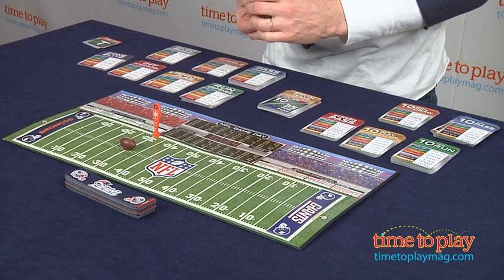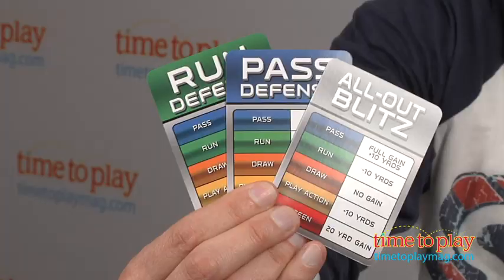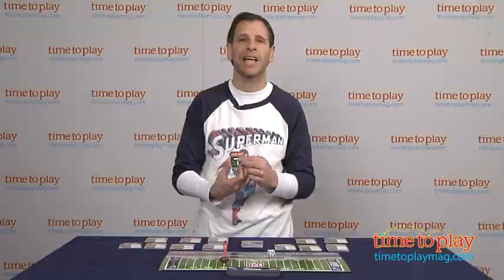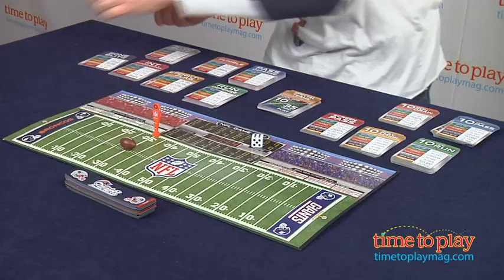You also have your first down marker and obviously the football. There's tons of strategy — whether you want to play zone blitzes, interception cards, penalty cards, there's even timeout cards, which means everybody has to throw in their cards and draw new cards. So tons of strategy.